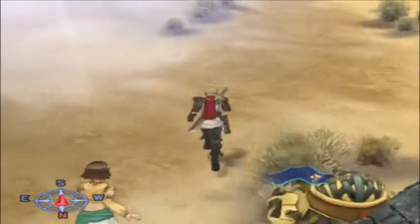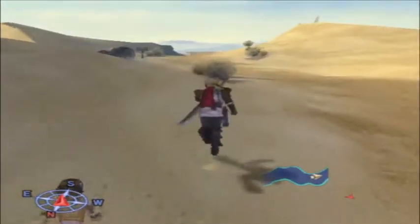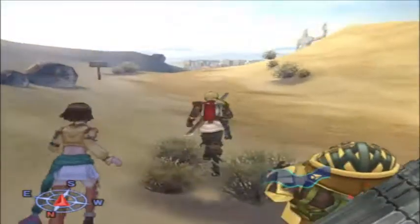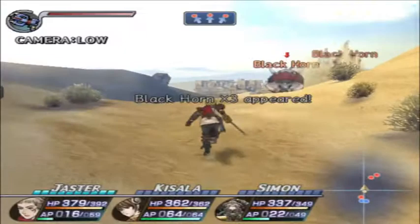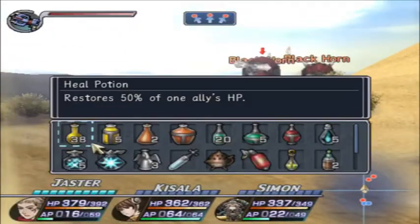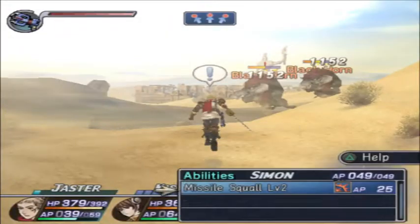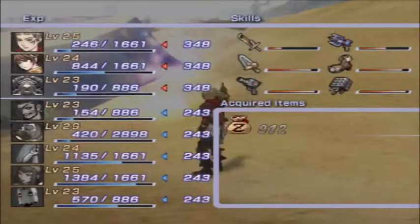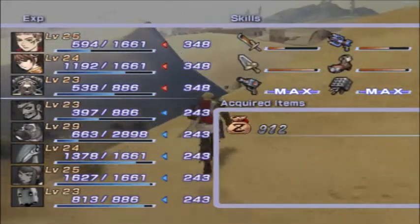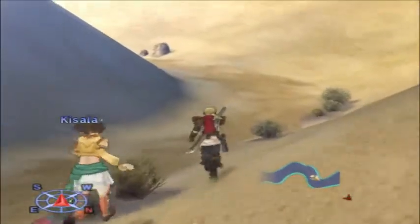Most of the encounters in this area will give around a thousand Zen, or close to it anyway. For the start of the next chapter we'll need at least — we're at 7200 Zen. You can restock on recovery items and such — there are a lot of opportunities.